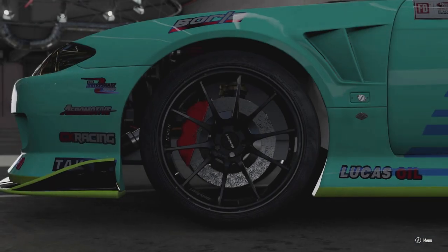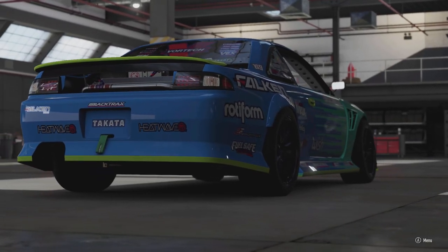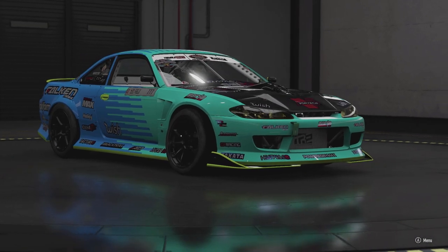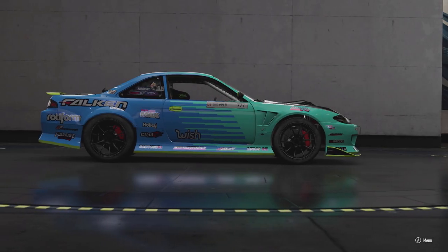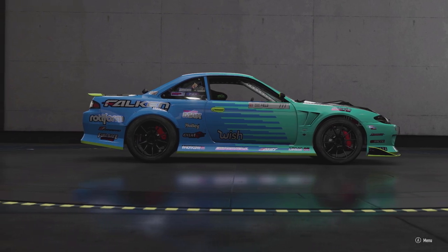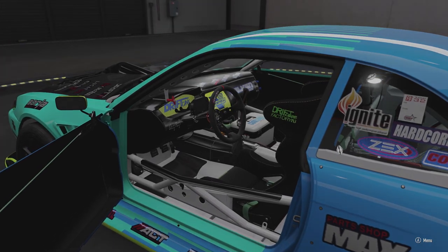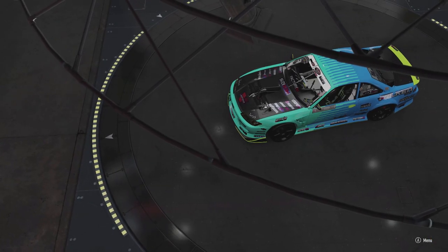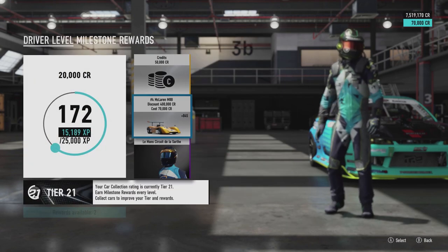Episode 1 — we will not be using that Matt Fields S14 because we do know that drifts. The way I'm going to do this is I believe I have two cars I can get through rewards. We're going to use a random reward car that we can get from skill points and all that stuff to see if we can make it drift, whether it be all-wheel drive or rear-wheel drive. A whole different twist on building drift cars — going through the tuning and everything like that just to see how it works. This way I can expand my horizon and try drifting more.